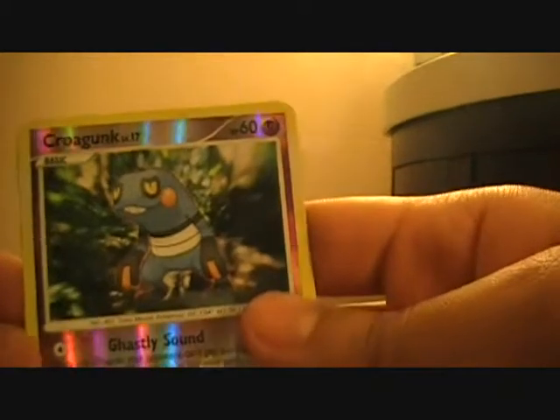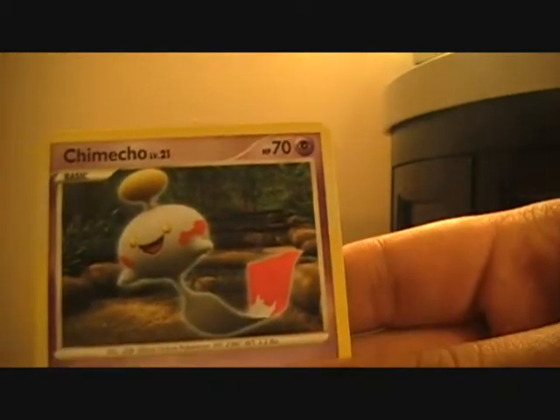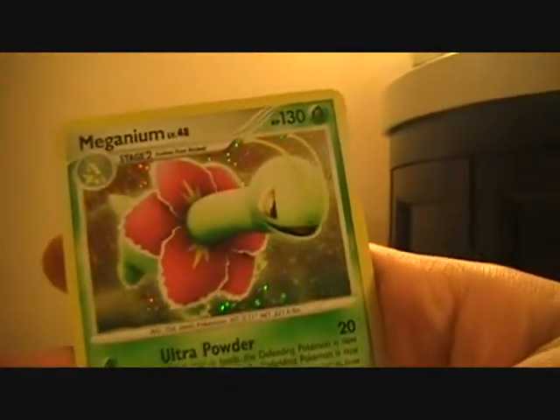My rare is a Crobat, my rare is a Chinchou - yeah, Chinchou. I didn't know that one's a rare, hmm, weird. My rare is a Tropius, my rare is a Meganium. Oh sweet, nice card right there.